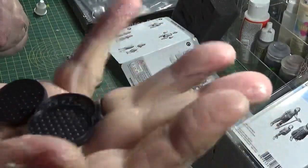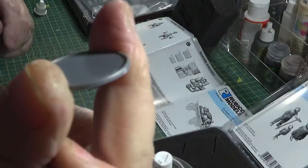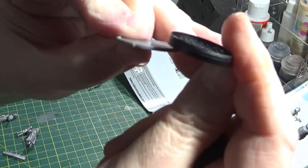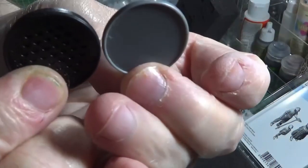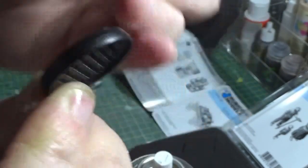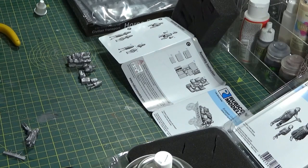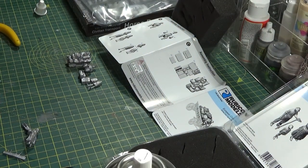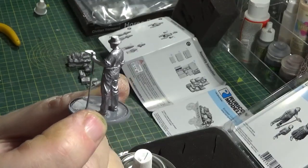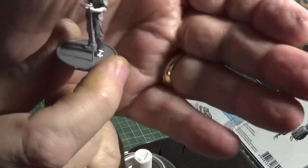I'm not saying the Rubicon bases aren't good — they are, and I'll probably find a use for them somewhere. But I think I'm going to go with the Warlord ones because they're just a bit thinner. If you hold them together, you can see how much thicker the Rubicon ones are — it's like twice the thickness. I think it would make it very noticeable, so I'm going to keep them for something else. The detail on the figures is very good — creases in his trousers, even. I'm really impressed with that; it looks really nice.